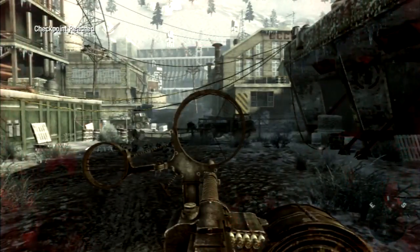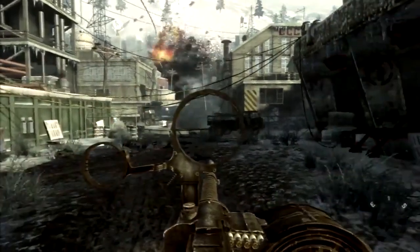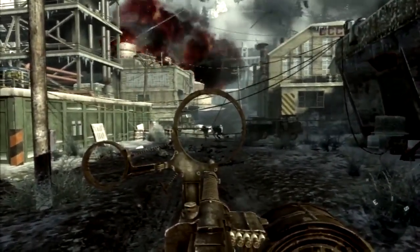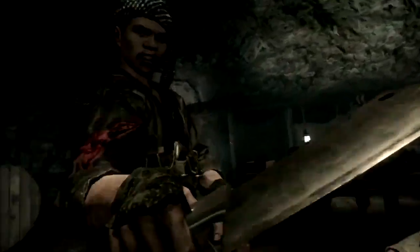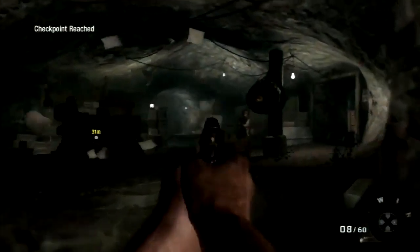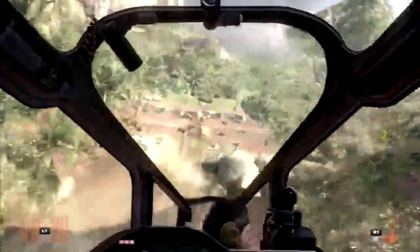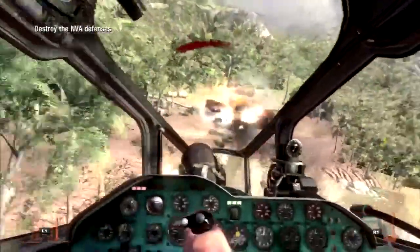We then return to Vietnam, where Bowman is prescribed with death. Handguns make their triumphant return, and then we get the chance to hijack a helicopter. It's pretty cool, but I assume I don't need to spell out what this means for the challenge. Moving on. Back on the ground, Reznov conveniently shows up once again, and these must have been some very low-powered grenades.